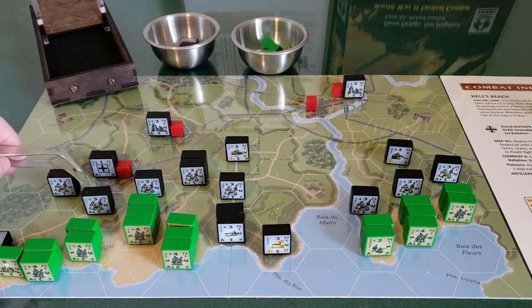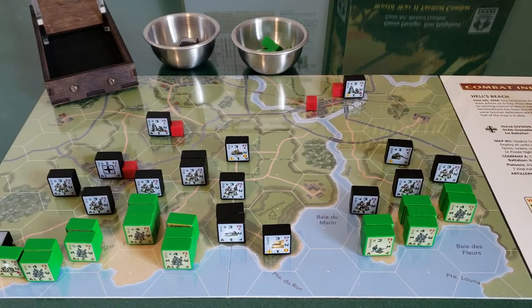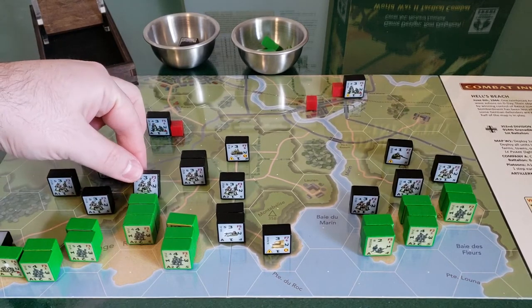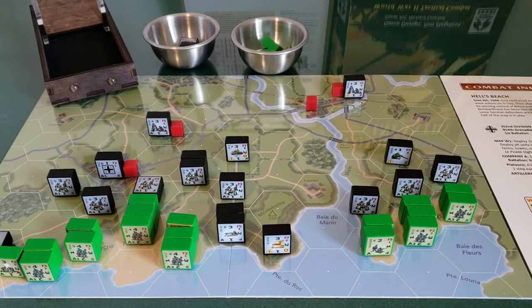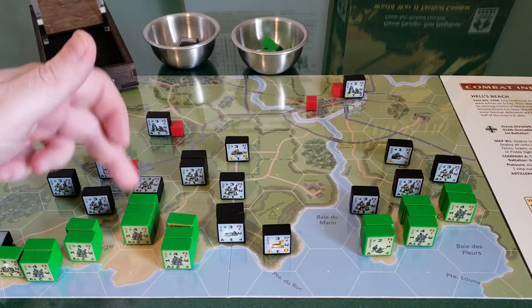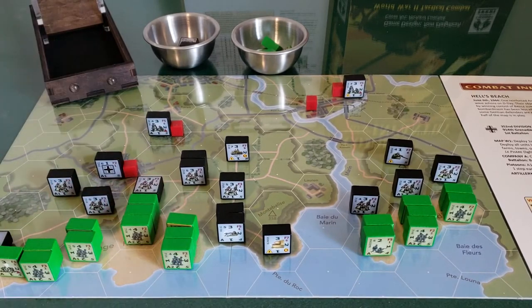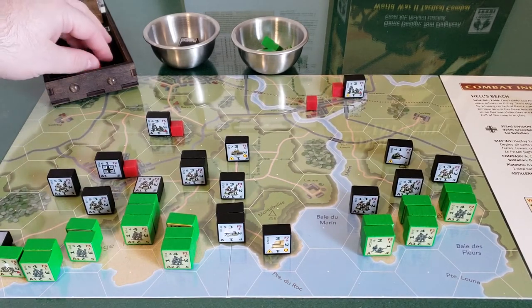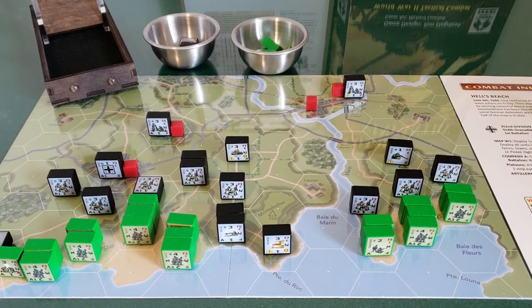These German rifle squads for first platoon can all activate because they're all within command range of the platoon headquarters — any units in the same hex or adjacent hex are in command range. What I want to do is have them fire down on the Americans, since we want to destroy them. He can't target any specific unit because the American units aren't flipped face up — he's just firing at the hex. With his three strength and firepower of three, we roll 3d10, and rolls of one, two, or three are hits. No hits unfortunately.